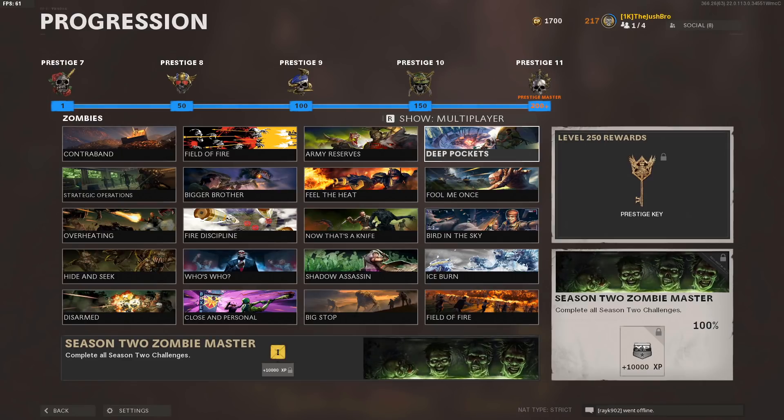And once you do that, you will have completed all of the Season 2 Zombies challenges, and you will get the Season 2 Zombies master calling card, which looks really, really good. That is how you complete all of these Season 2 challenges. If you guys enjoyed the video, please leave a like, please leave a comment. If you made it this far, thank you, I really appreciate it. I will be working on the Season 2 multiplayer challenges as well — hopefully that video will be coming out sometime this week. I hope you guys enjoyed the video. If you did, please leave a like, consider subscribing, and I will see you guys in the next video.